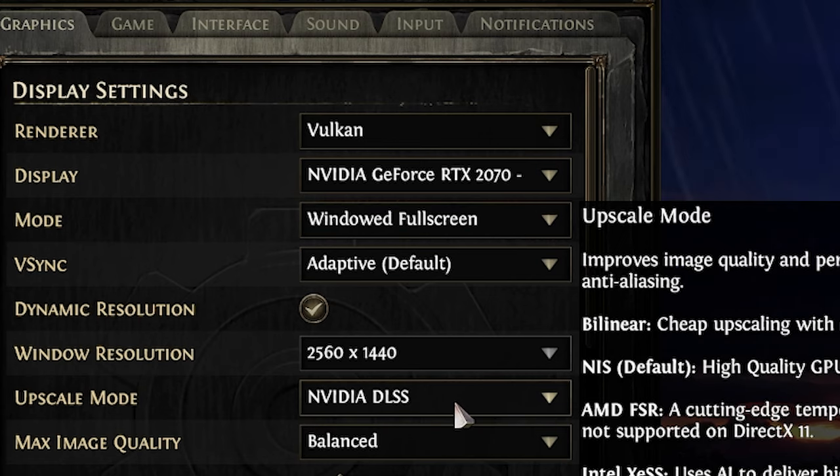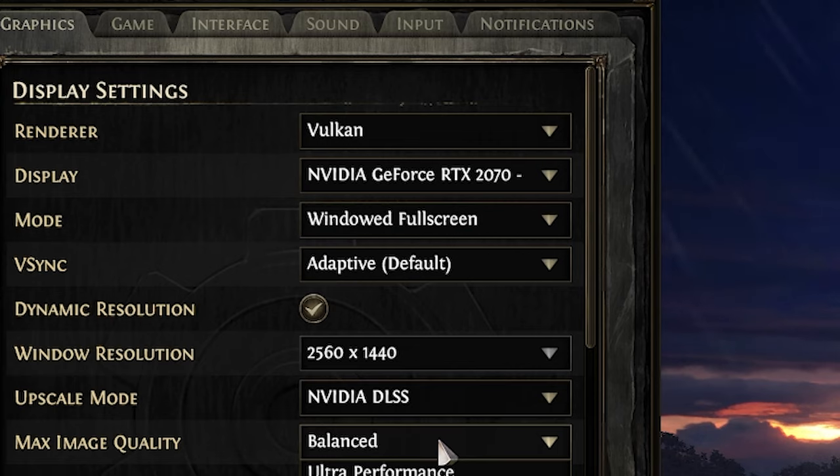For upscale, I choose Nvidia DLSS — it uses AI to upscale visuals, giving better FPS without sacrificing quality. For max image quality, I choose balanced because I don't have a monster computer. It offers the best trade-off between stunning visuals and consistent performance.